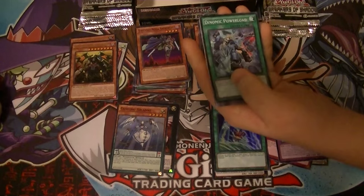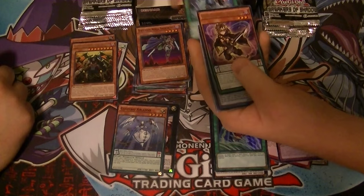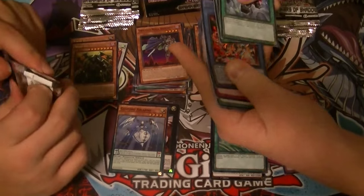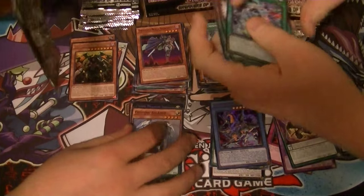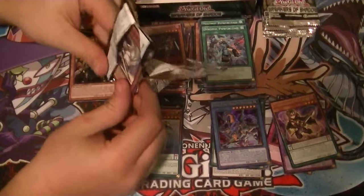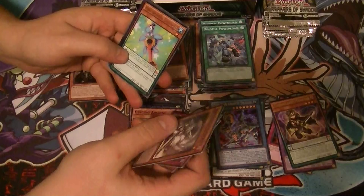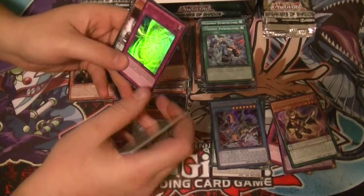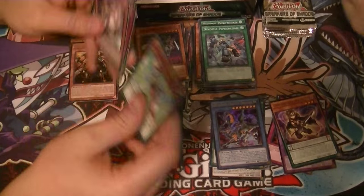Another good card — Timebreaker Magician as a rare, and an ultra rare Odd Eyes Gravity Dragon. What am I going to get? Ultra rare. Performer Power, Guitar, and Quick Mirror Force.